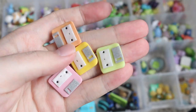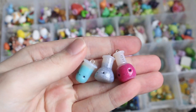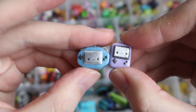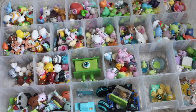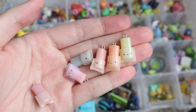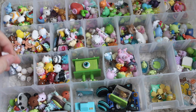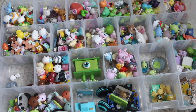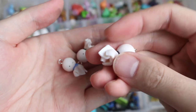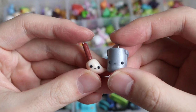Then I have these cute little floppy disks. Then I have these Flasks. Then I have a Game Boy and a Game Boy Advance. Then I have these cute little Freezy Pops. Then I have these two Fairy Homes. Then I have these Teru Teru Bozus, or Japanese Rain Dolls. Then I have a little Mop and Bucket pair.